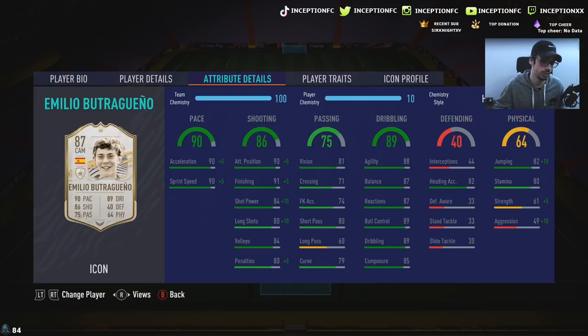90 acceleration with 90 sprint speed is good for base card stats. With this card, I do think the Hawk chemistry style makes the most sense, because with the Hunter it only gives a plus five shot power boost where I think it's more beneficial to give a plus ten. So with 90/91/84/84 for volleys at 85 composure, we're actually looking at very good shooting stats. With the five-star weak foot, if you get into a situation where you could hit a nice finesse shot, you could potentially hit them really nicely. Passing is at 80 short passing, 39 curve, 81 vision — you're mostly going to be using this card as a striker.